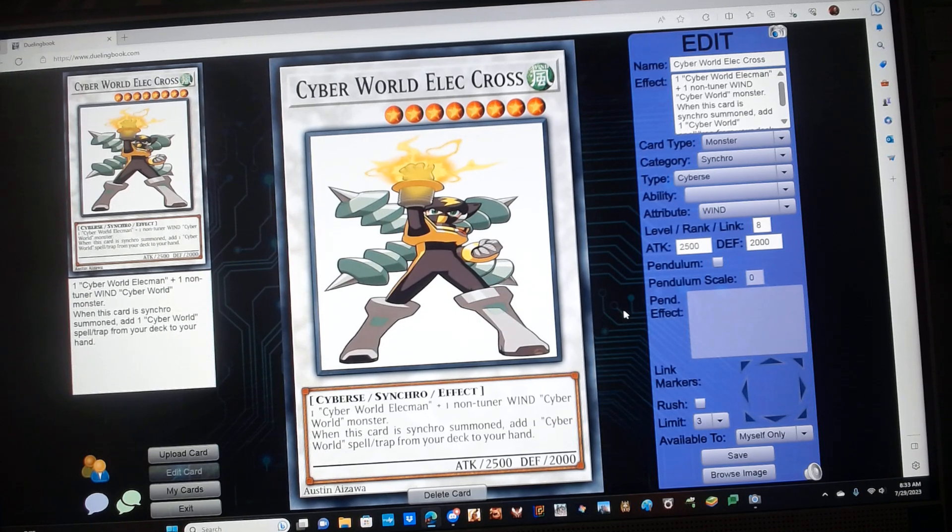Cyber World Electcross is a Wind Cyber Synchro Monster with protagonist monster stats. Requires one Cyber World Elect Man plus one non-tuner Wind Cyber World monster. It has the following effect: when this card is Synchro Summoned, add one Cyber World Spell or Trap from your deck to your hand.